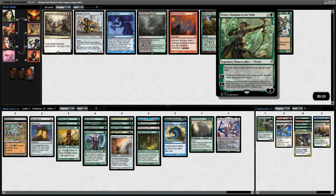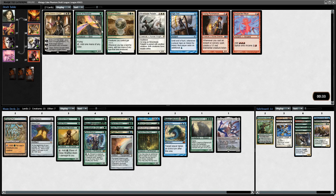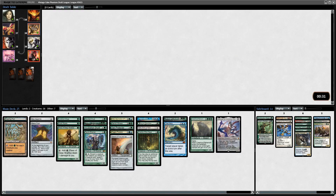Vivien, Champion of the Wilds gives creatures Flash. I think I'm more likely to play it than Wall of Blossoms. Birds of Paradise wheeled! Yes - some blue fixing. Perfect.